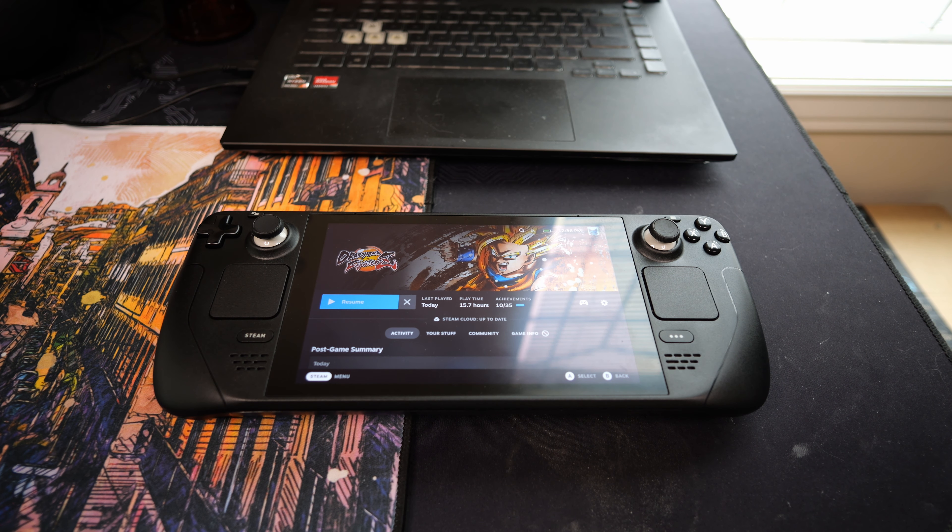Somebody in the comments helped me out and told me to use the correct Proton. I did use Proton GE, but mine was like Proton 25 or something like that, because back then when I made this, I didn't realize you had to not just update the app in the desktop store. I thought that just updating the Proton GE from there would make it update in the Steam Deck itself, but no — you have to go and delete the old one and add the new one in every time.